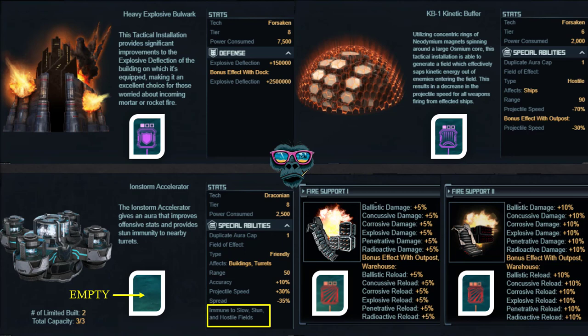The kinetic buffer has a range of 90, so attacking ships will need to be well within firing range before it takes effect. You can see it on the water - it looks like a dome protecting incoming things. It reduces projectile speed, so if somebody is right inside the back of your base it might affect and reduce incoming projectile speed, which may or may not help your countermeasures. The reduction is 70 percent as a baseline, with a bonus effect when fitted to the outpost.